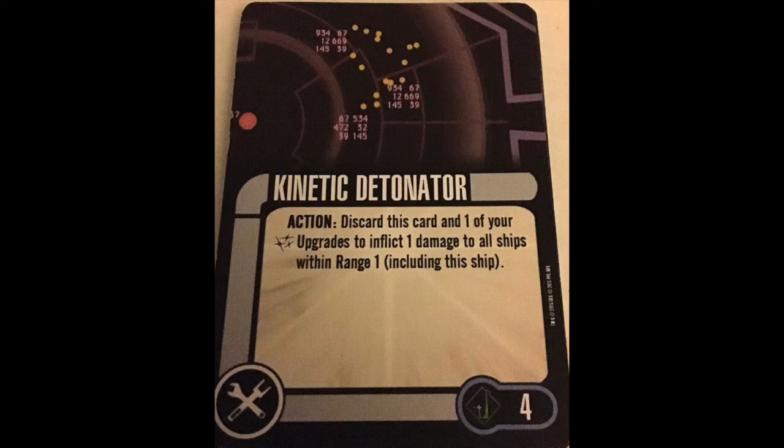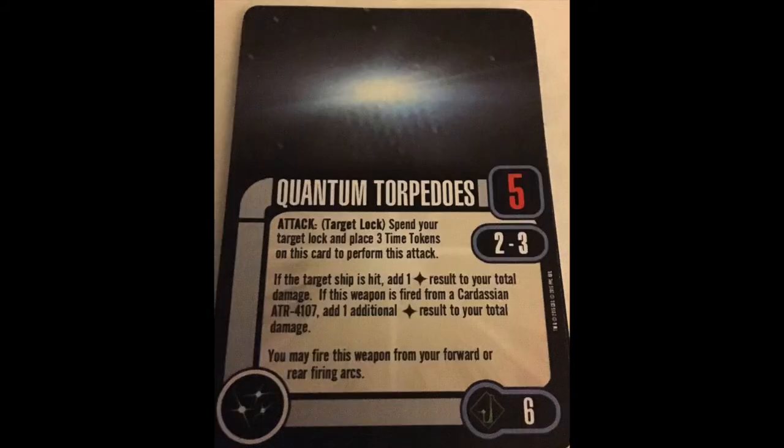The weapons — the overpriced weapons. Quantum Torpedoes: 6 points, 5 dice, range 2 to 3. Spend your target lock, place 3 time tokens on them. If the target ship is hit, add a hit. If it's fired from a Cardassian ATR 4107, add an additional hit. You can also fire from your forward or rear firing arcs, except the ATR doesn't have a rear firing arc, so there goes that. Card pack Quantum Torpedoes are significantly better — still not great, but better. These expansion versions are mildly playable at best.